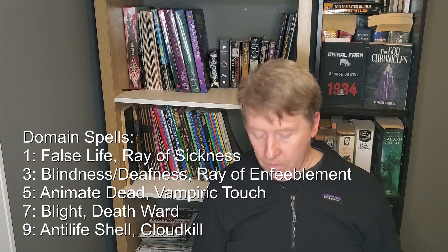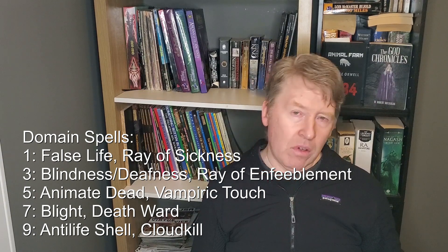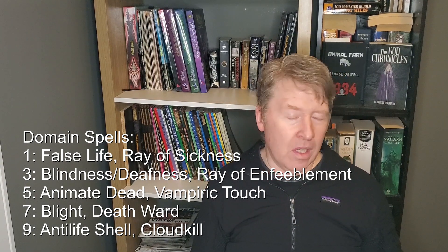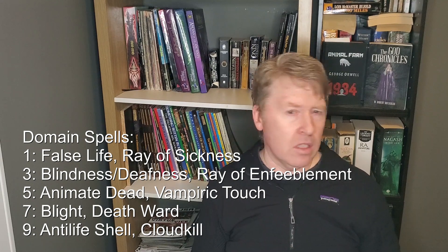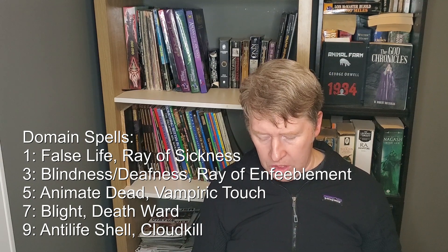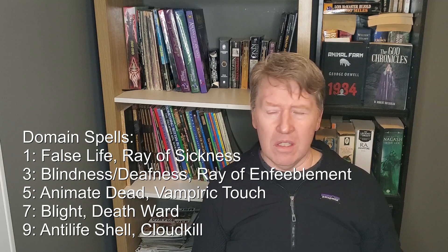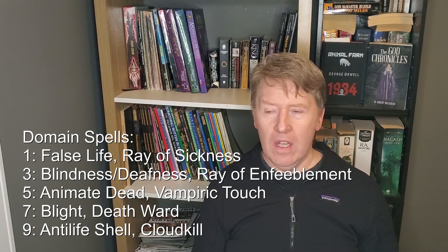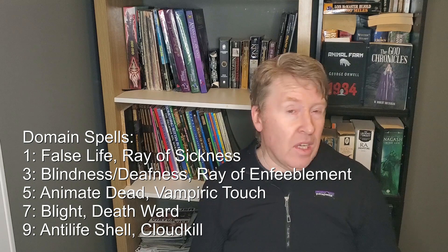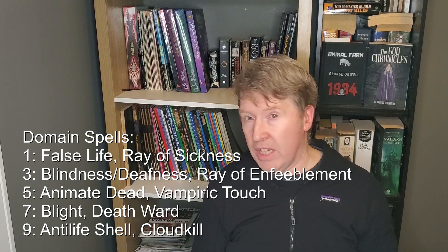We also get Ray of Enfeeblement at level three. At level five we get Animate Dead and Vampiric Touch. Vampiric Touch can damage and heal — the two-for-one trade is kind of nice sometimes. Animate Dead is a spell I absolutely love though. I love using skeletons or zombies to go down the hallway in front of the party and set off traps. It's a nice way to bolster your party's combat capacity with extra skeletons that can attack or shoot with bows.